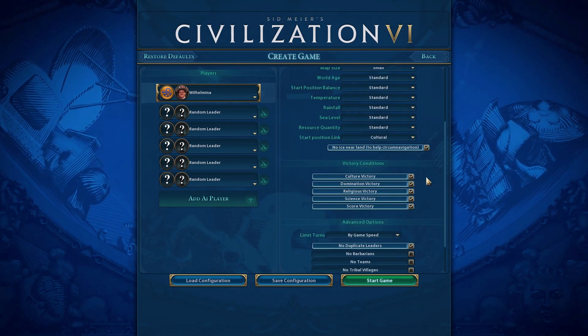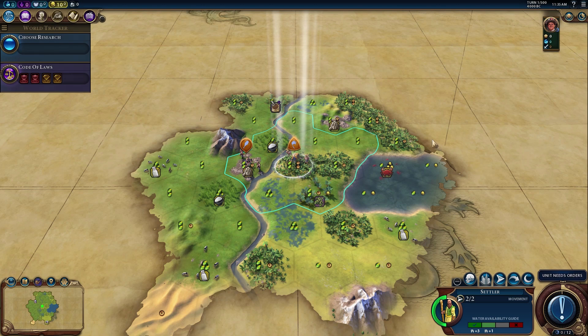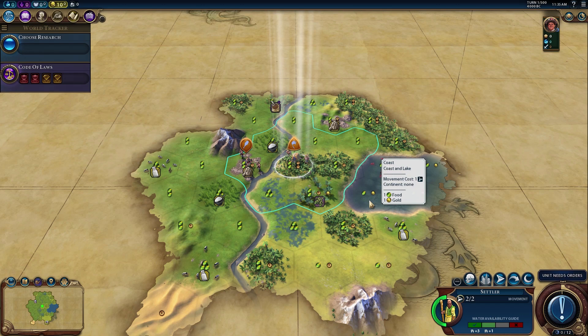Let's leave everything standard and start the game. I'm looking for a bit of cultural revenge after our India campaign. Looking at her abilities: trade routes to your own cities give plus one loyalty per turn, which is nice if a city has loyalty issues. Trade routes to or from foreign cities give plus one culture, which is another good reason for continents — we're more likely to have neighbors to trade with early.